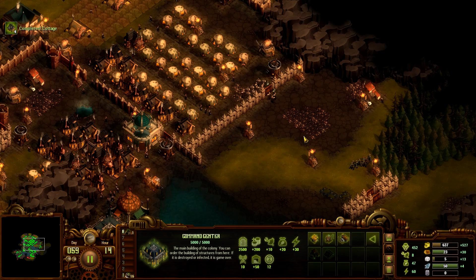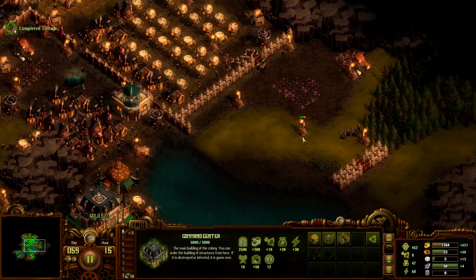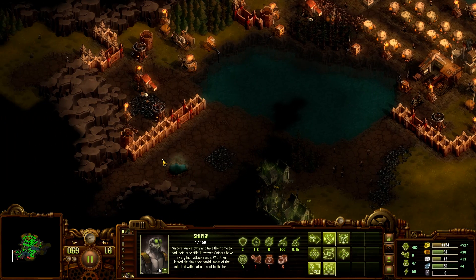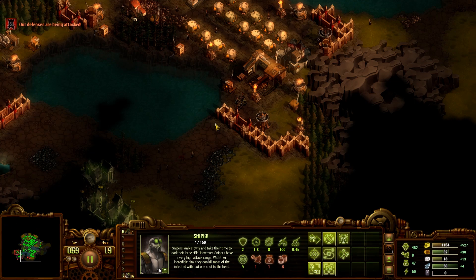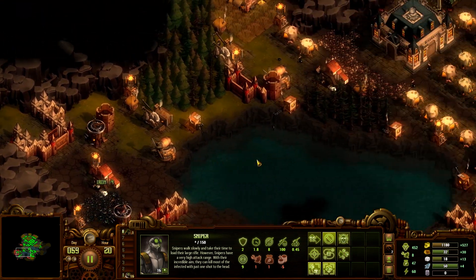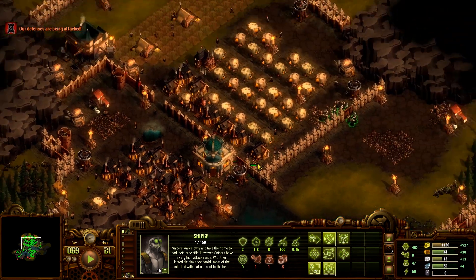I'm moving around with the arrow keys because I've been playing a lot of Civ recently and Civ uses only arrow keys, not WASD. Alright, we might as well try to hit the town — there's no reason not to, unless my walls aren't really ready. That's actually a pretty good reason. Trying to break through — okay, that should be fine.